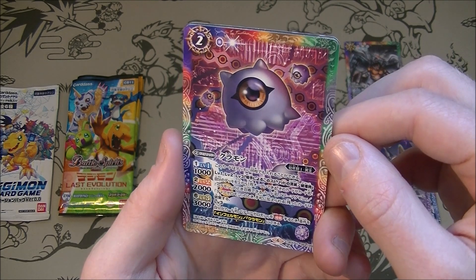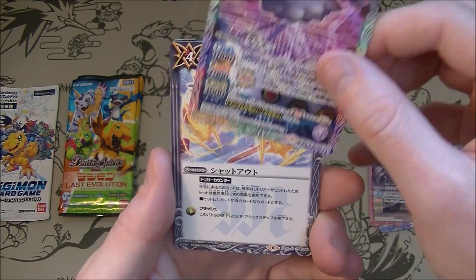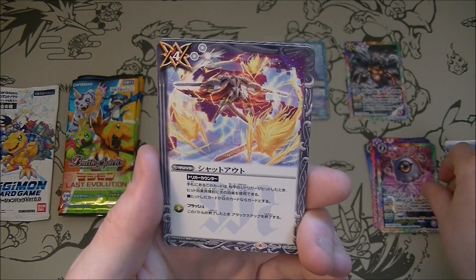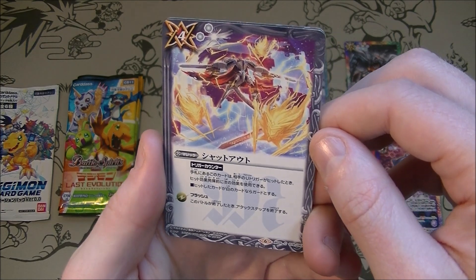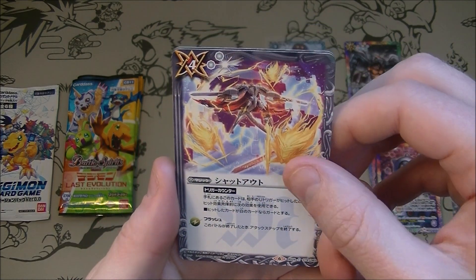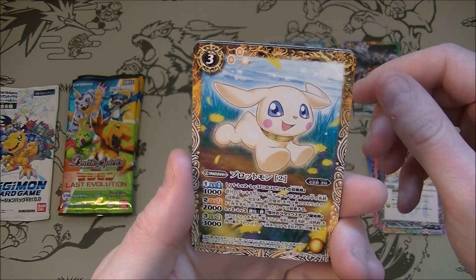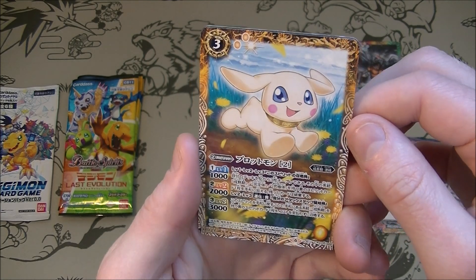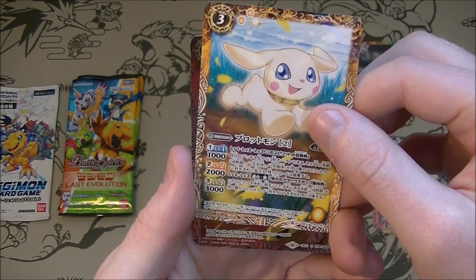Kuromon - just looks like a little eyeball on a head. It's kind of strange. Shut Out - some kind of magic card, it says on there. Magic. Ooh. Protomon - pretty cool looking. I don't know what that 'two' means. Maybe there's different versions of the same guy.